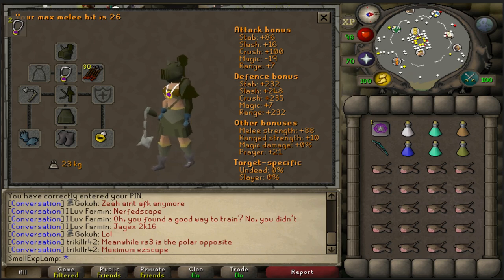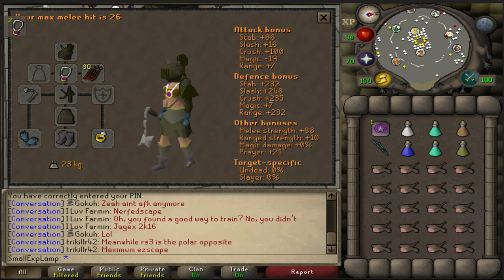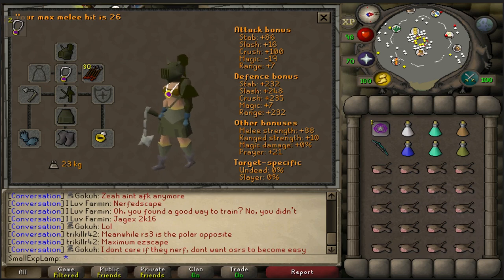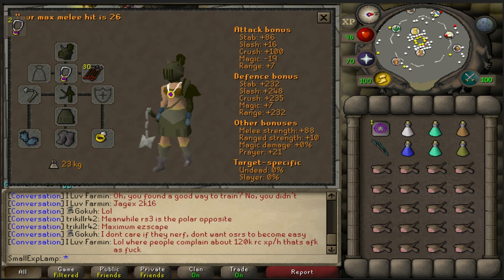Basically, the requirements you're going to need — you'll need probably about 85 combat stats. You could bring range at about 80 to 85 and use like black dragonhide with Ruby and Diamond Bolts. That's not too bad either — it's a relatively easy save spot with range too, so I'll point that out hopefully if I remember along the way. But this guide for the most part is for melee, so let's take a look at the gear.